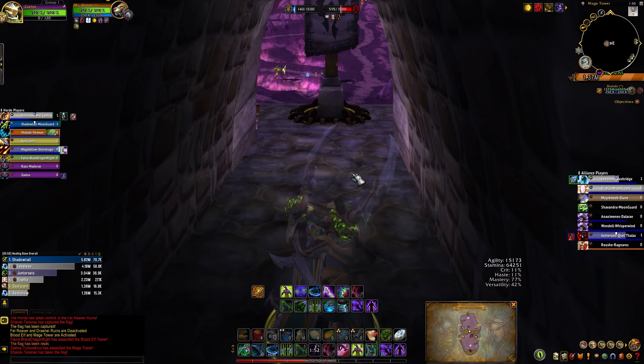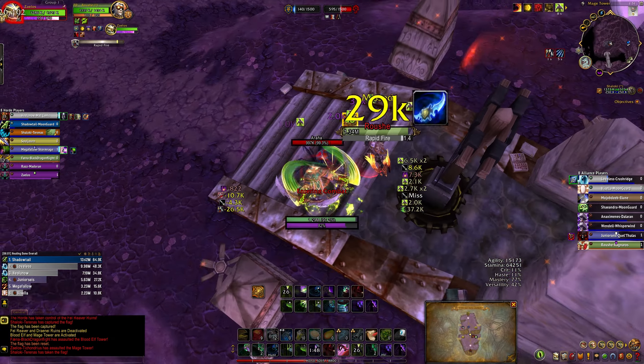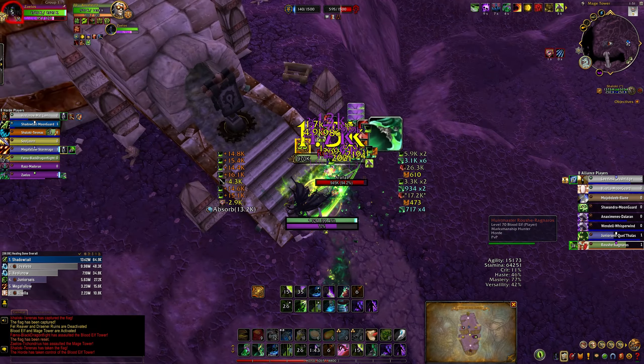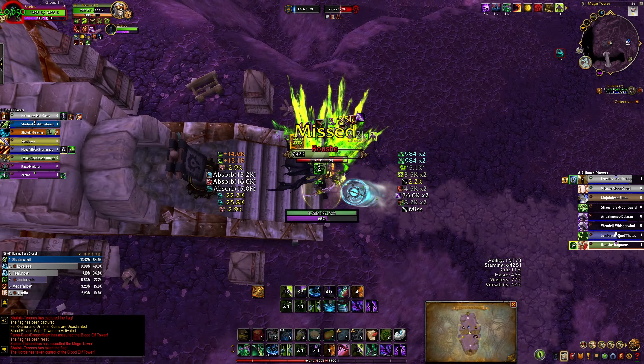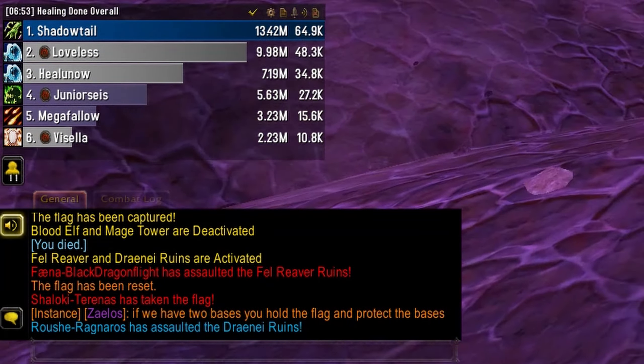Here I've taken MT and I'm guarding it. We have both bases and a friendly Druid has the flag. I have to stop a Hunter from taking the base, and unfortunately the Druid is going to cap the flag again — a bad cap, not only because we had two bases, but he also capped it before we fully capped MT, before we turned it red. So we lost the points we would have had from that base as well from that cap.